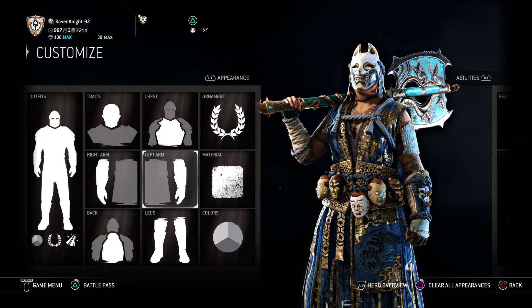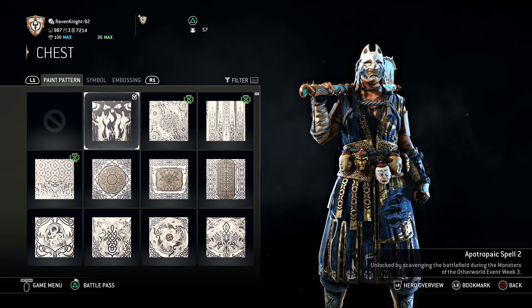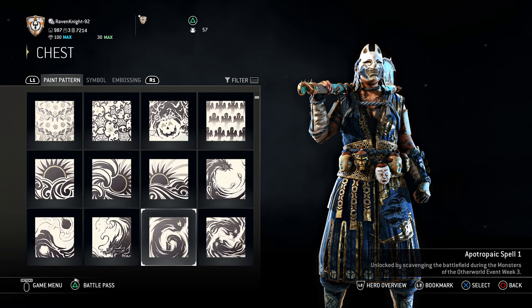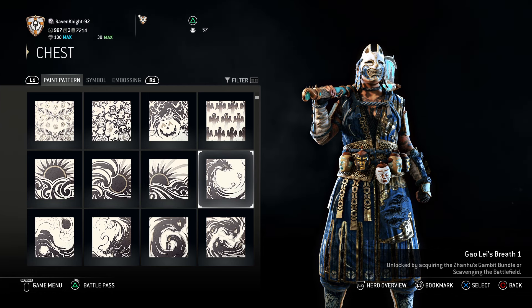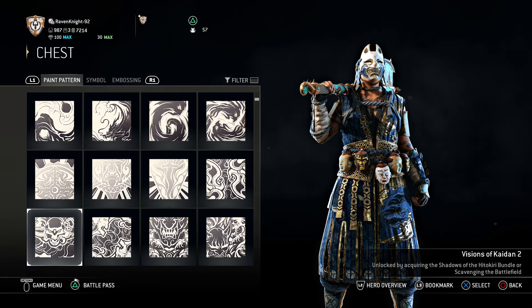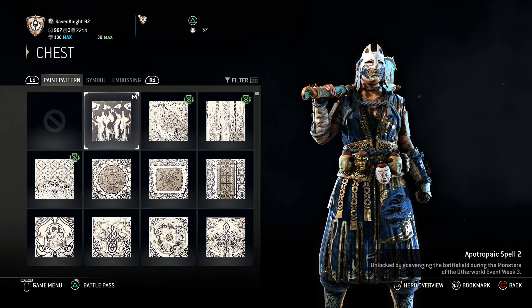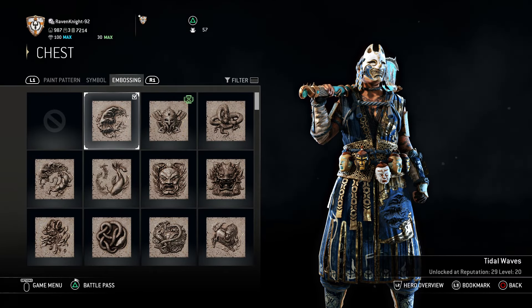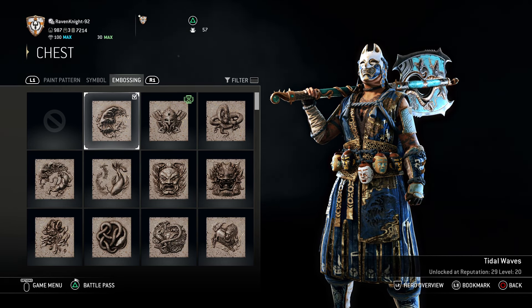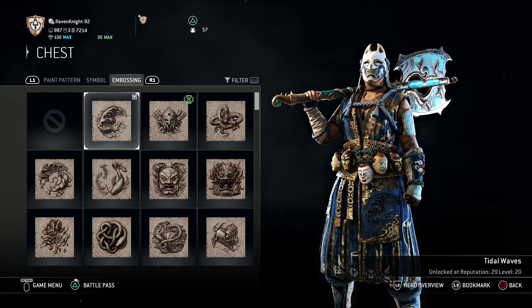For the chest pattern, you want the Apotropaic Spell 2, which you get from the Monsters of the Otherworld Event Week 3. But if you don't have that, that's okay — what you really want here are flames. So if you can get something like Gaule's Breath, Rays of Peace, or maybe Visions of Kaidan, any of those that look like flames running up the pattern is what you really want. Apotropaic Spell 2 is the one you want if you have it. No symbol, but for your embossing, you want the Tidal Waves Embossing, which you get at Reputation 29, Level 20. You can see it down there on the little strip of cloth hanging just beneath her waist.